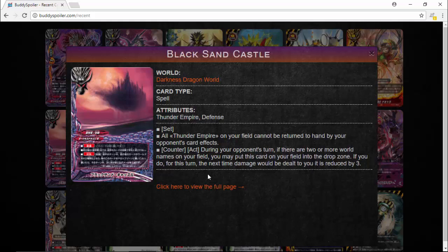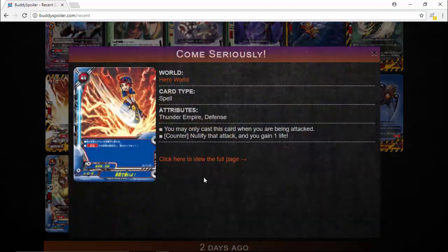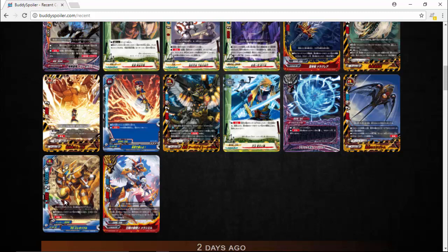Thunder Empire is just a strong force. Nullifying abilities doesn't fully stop them — you still have Overturn so you can still stand and attack, and you still have Critical Boosters. Speaking of Nullify cards, we got a Hero World Nullify card, so awesome Hero World is getting a small thing right here. The only card is: if you're being attacked, counter, Nullify the attack, and gain a life. So it's basically a green Dragon Shield for Hero World and Thunder Empire, which is really awesome.